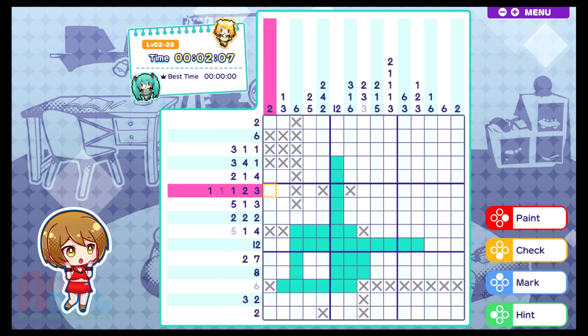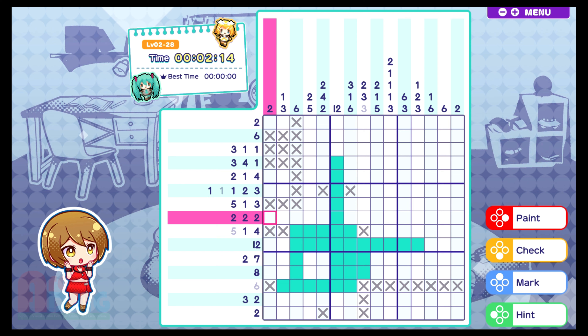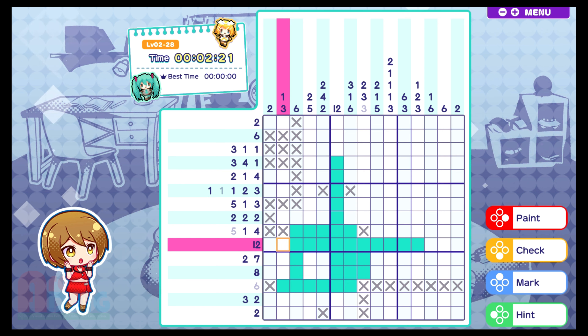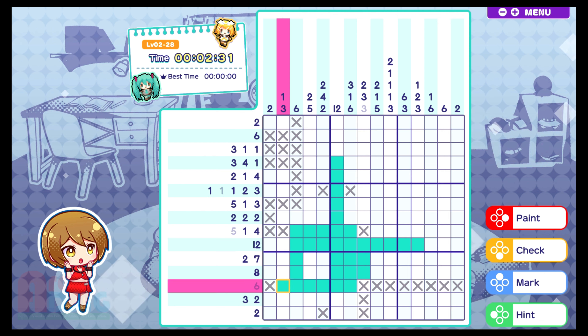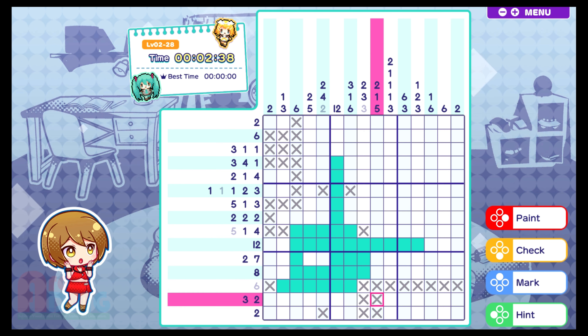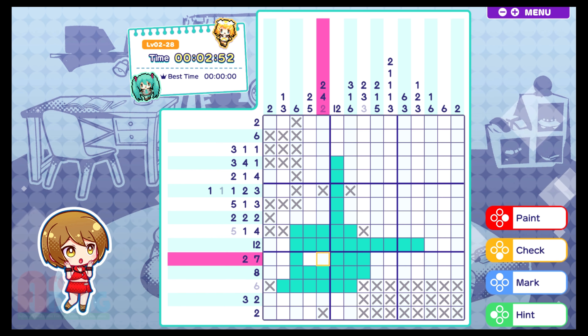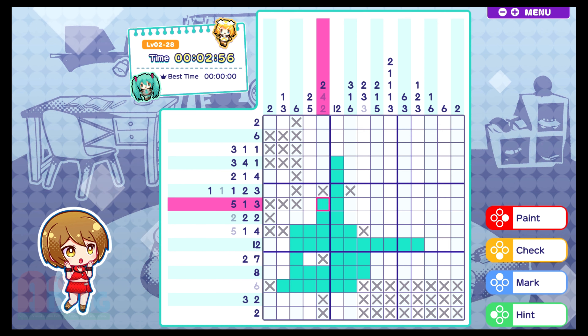That could be a two. That's not a five. And since that can't be a five, this can't be a two. Obviously this is a three. I have a feeling that this is not — well, that could still be. Can't be a five. Can't be a three. Can't be a three. Can't be a three. Since we've got our two now — yay! — that means these are our three and four.